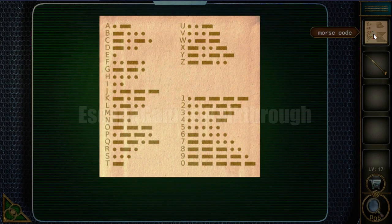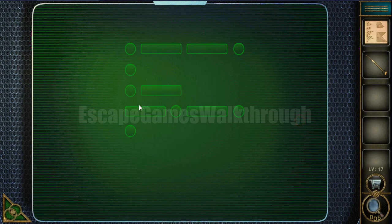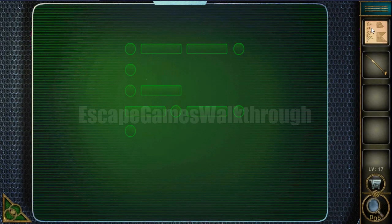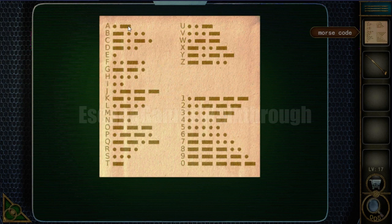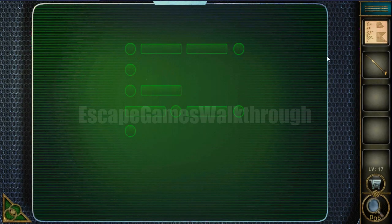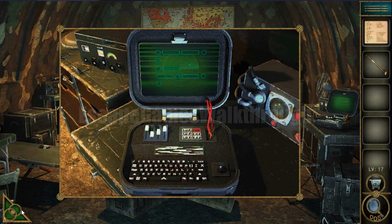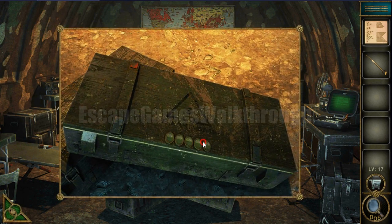The first letter is P, the second and last are the same — letter E. The third is A, and the fourth is letter C. So the result gives us the word PEACE, which is the code to open this grid.